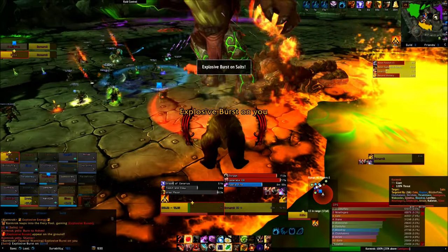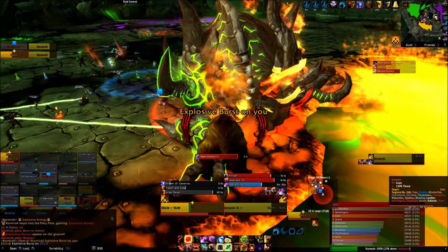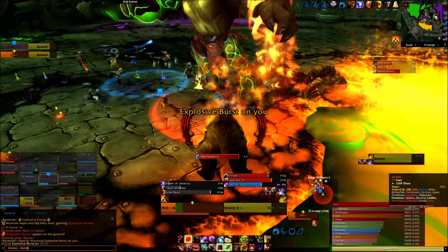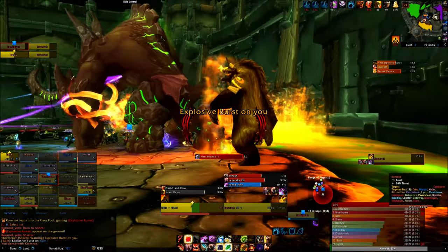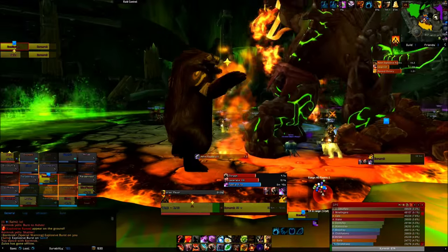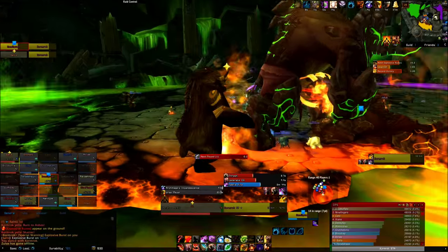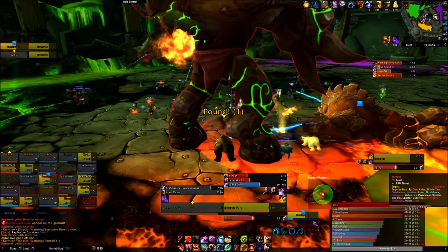Now if you are tanking, his other move will cause some issues. Explosive Burst will freeze Cormrock's tank in place, causing them to explode after a short while and doing lots of damage to everyone within 40 yards. The off tank will need to taunt the boss when the main tank starts growing big and pull him away. Once the main tank explodes, you can swap back or just swap roles — it really doesn't matter in LFR.